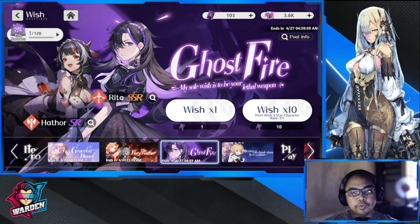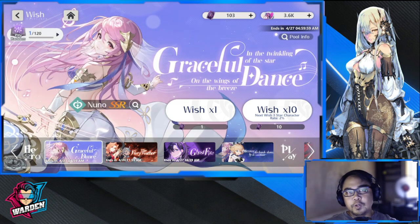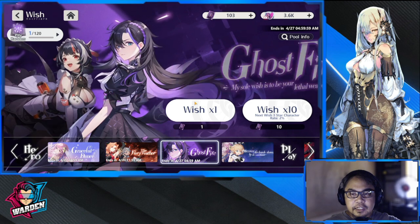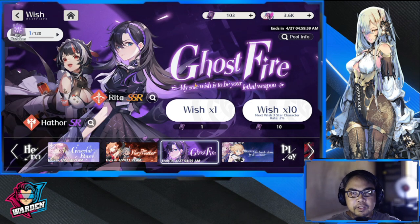Hey everyone, welcome to the channel! We are pulling for Rita's banner. In hindsight, I was thinking that if I get Rita in the earlier pulls, I can actually reach pity and get a copy, which is wonderful. I wanted to get Rita because I wanted to reach level four of her awaken tree. I don't care what happens on the next banner — I'll just cross that bridge when we get there. Let's do pulls for Rita and see how it goes.